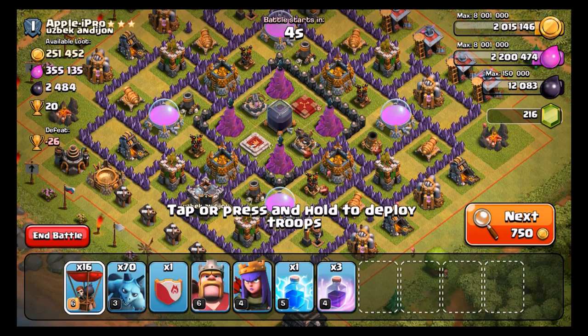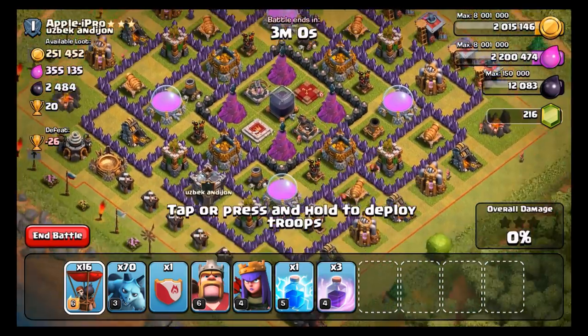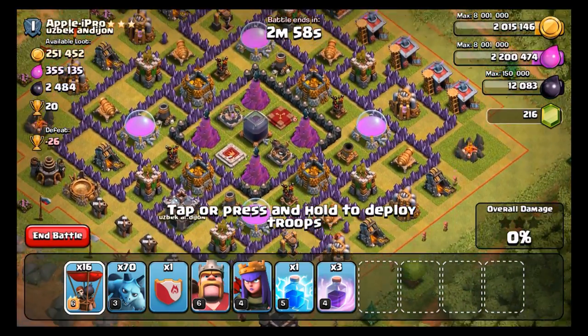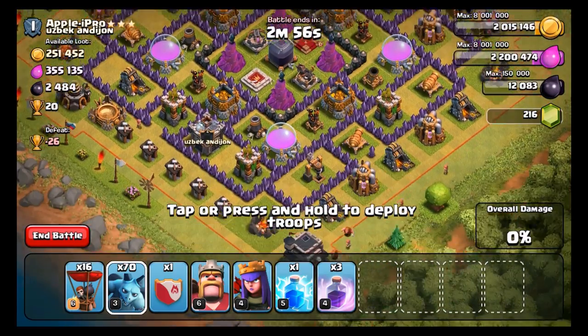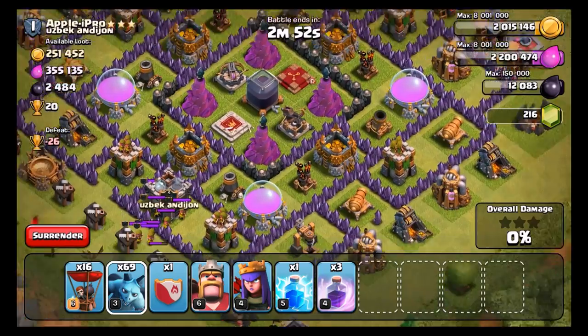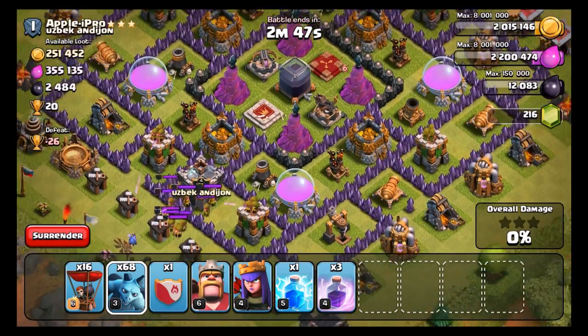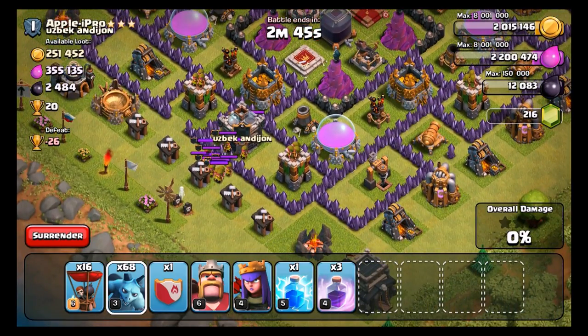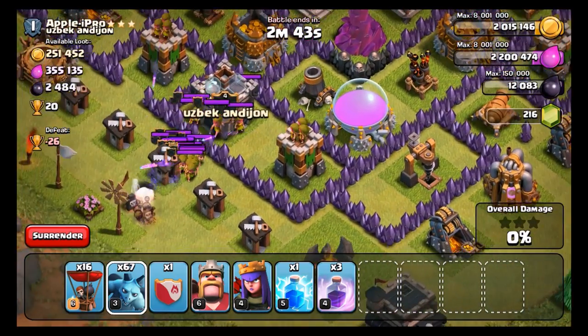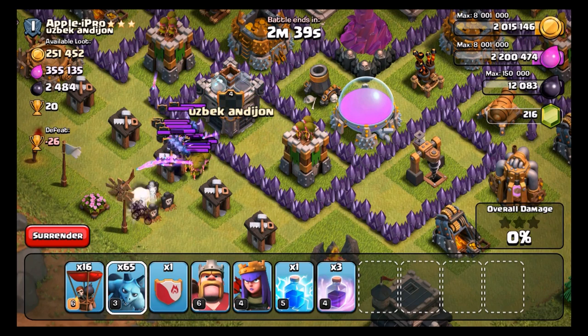Alright guys, so I found a pretty juicy base here. This is only my second or third time raiding with Balloonian as far as farming goes, so we're going to see how I do here. I know he's probably got Clan Castle troops as his base looks ready to go. I really want that Dark Elixir too — I'm not sure if I'm going to be able to get to it. I'm just going to raid from one side and try to get to it, and see if I can get all his Archers outside of his Clan Castle, then put down a Lightning Strike on top of it.